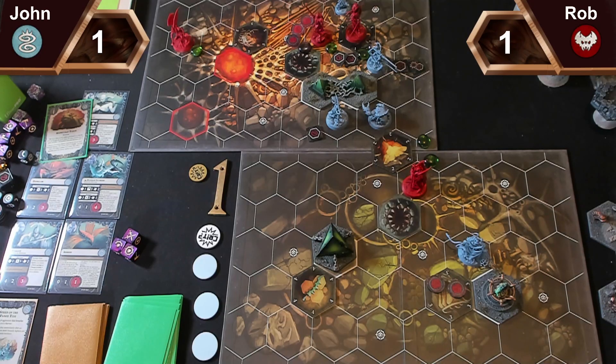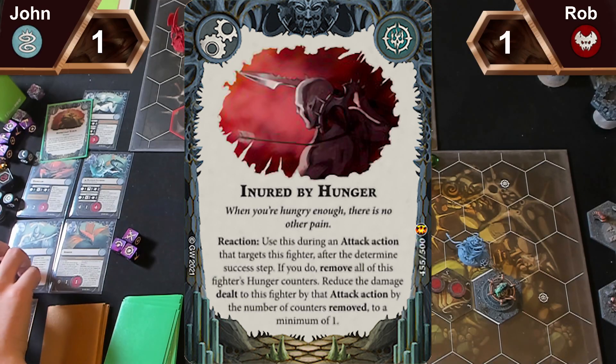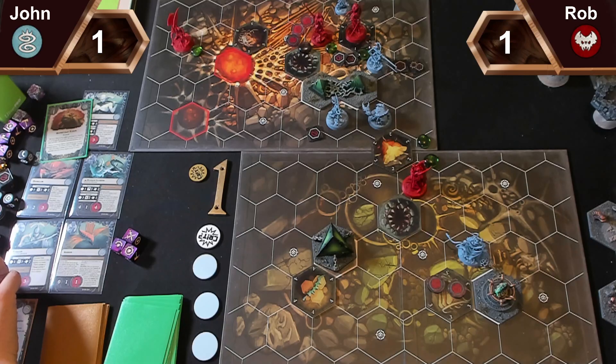I'm going to play Inured by Hunger on Prince Duval — use during an attack action that targets this fighter after the determined success step; remove all this fighter's hunger counters, reduce damage dealt by the number of counters removed, to a minimum of one. I thought it was a minimum of zero — I might not play that on him given he's only got one wound left. I'm not going to play anything. I misread that card — I had a really clever play there.